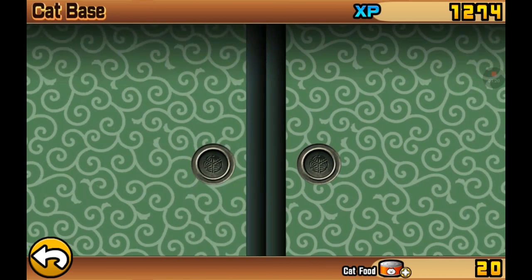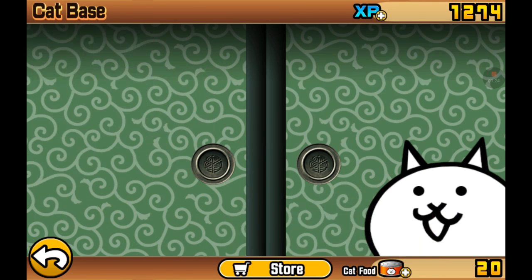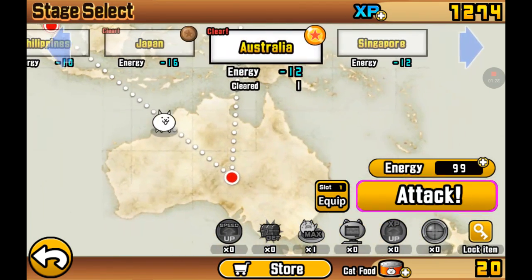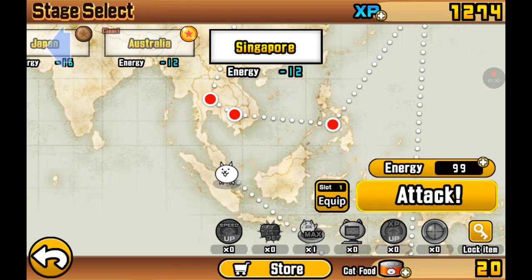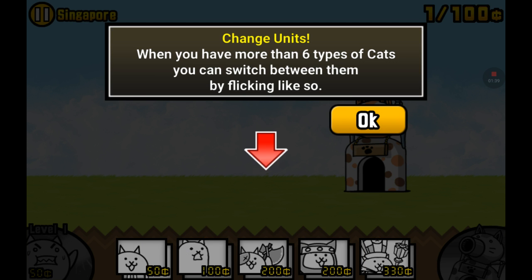The Ninja Cat actually only costs 200. I was really surprised that it only costs 200. But I beat Australia and now we're on to Singapore. I don't know how to say that, but let's do this.